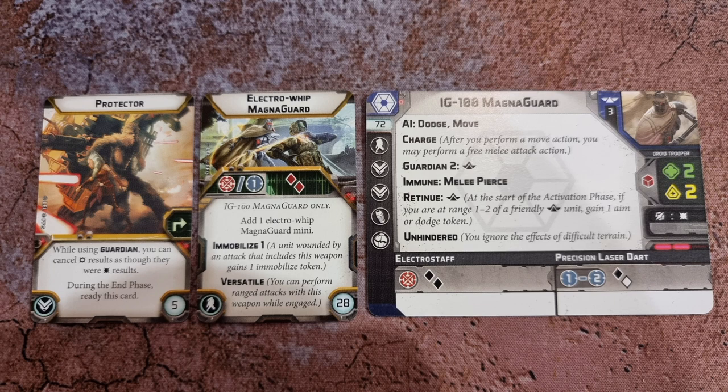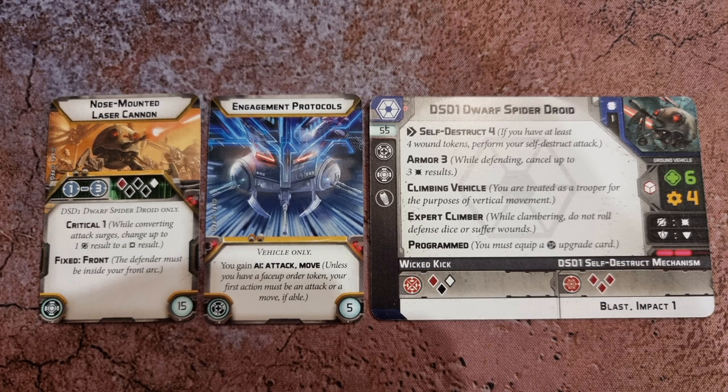Next up, the Magna Guard. They have AI: Dodge/Move, meaning if not ordered their first action must be a dodge or move. They have Charge — allowing them to attack after moving — and Guardian 2, which lets them take hits for Dooku. They are immune to piercing in melee and ignore difficult terrain thanks to Unhindered. They have a Protector card to improve their Guardian ability and an Electro Whip that immobilises anything it hits. Lastly, the Dwarf Spider Droid has a nose-mounted laser cannon for potent ranged firepower, engagement protocols giving it AI: Attack/Move, a self-destruct that triggers after taking four wounds, Armor 3 which cancels three regular hits, and surge-equals-hit and defensive surge-equals-block for improved offensive and defensive performance.